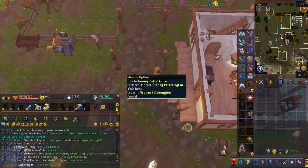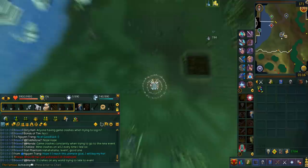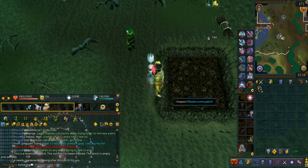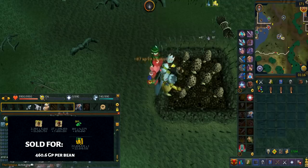If you're looking for the best profit, that would be the sundry magic beans — plant them in the Canifis mushroom patch. I highly recommend: the Morytania elite task, the elf city hard task, the tier 2 zygomite perk, and the perfect juju farming potion or perfect plus potion. The farming cape will give you the patch bomb effect as well. Here is my loot from 120 sundry magic beans.